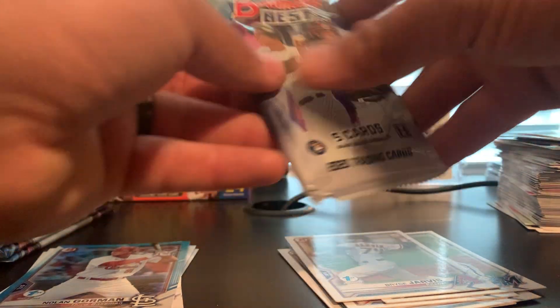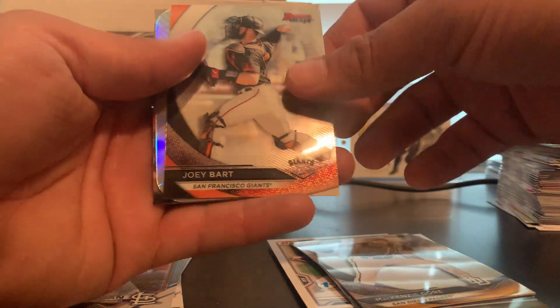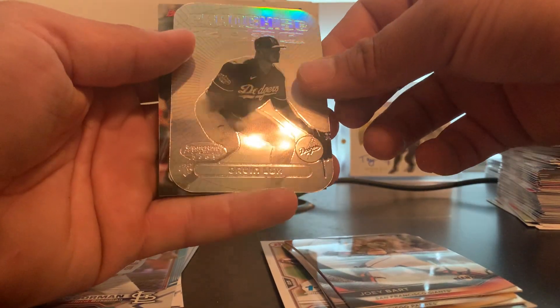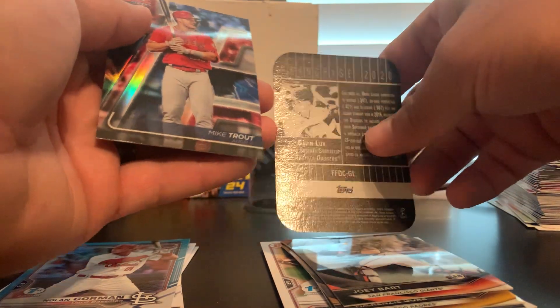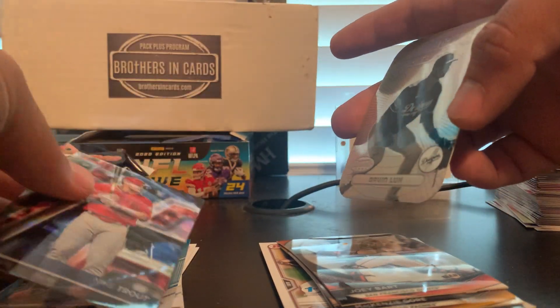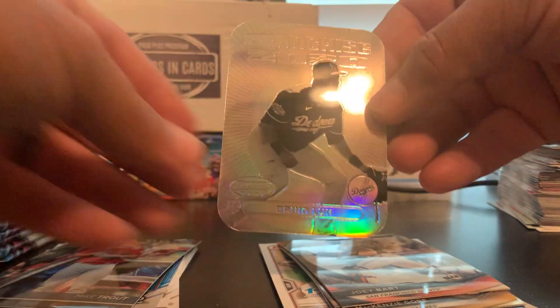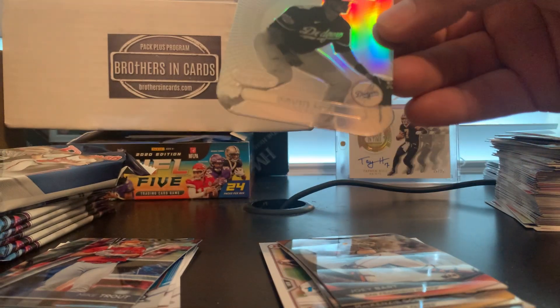We got Bowman's Best — Francisco Lindor, Mackenzie Gore, Joey Bart, Gavin Lux rookie, Franchise 2020. That is a nice card. And a Mike Trout refractor after that. Never can complain about getting a Trout refractor. I'm going to sleeve up this Gavin Lux — I haven't seen one like this. This looks like a negative refractor. Don't know what it goes for, but it's a very nice card.